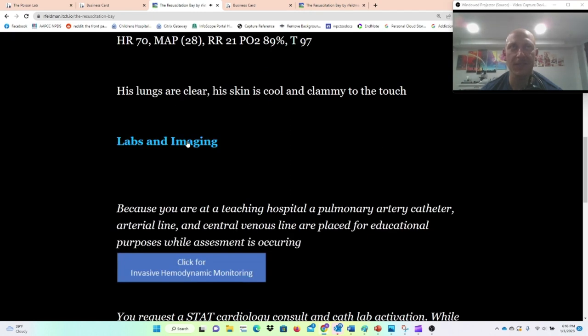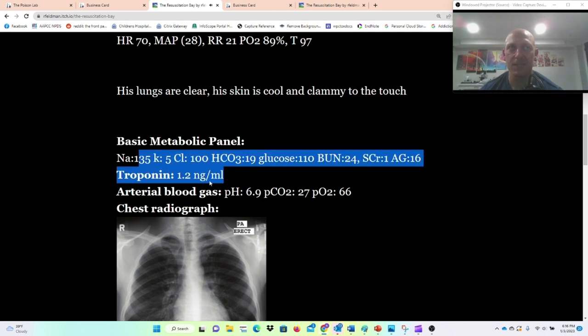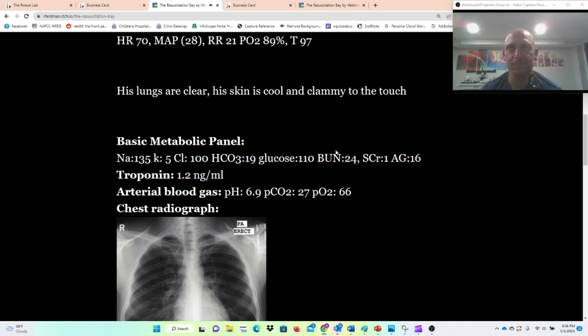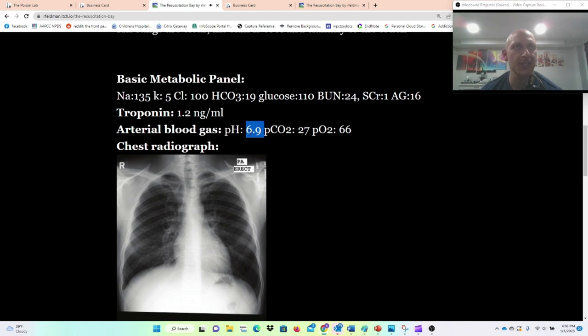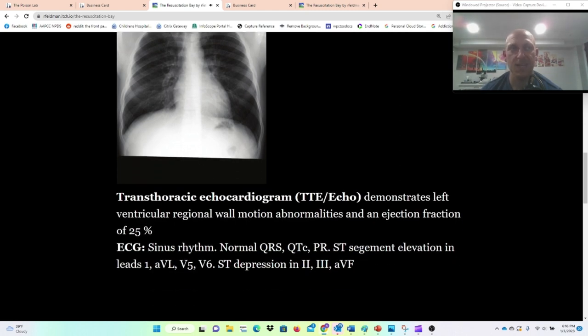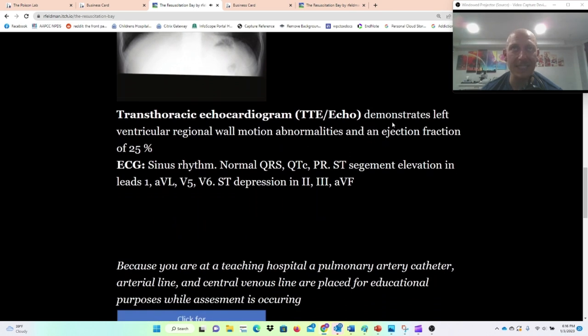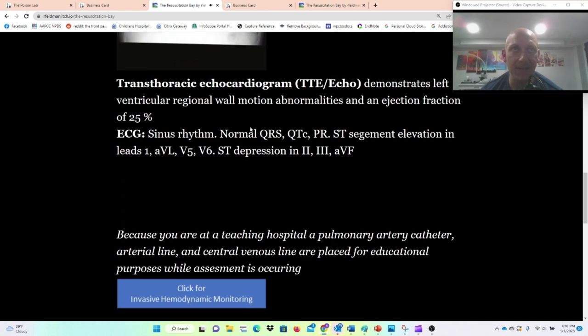Lungs are clear, skin cool and clammy. Labs and imaging: troponin is elevated, pH is 6.9, chest radiograph is clear. A bedside TTE demonstrates left ventricular regional wall motion abnormalities and an EF of 25%, as well as ST segment elevation in leads I, aVL, V5, and V6.